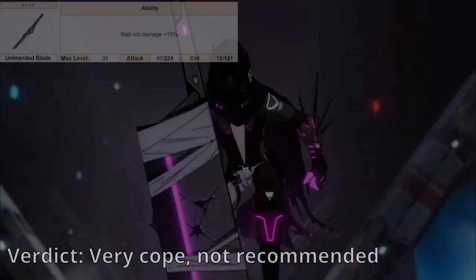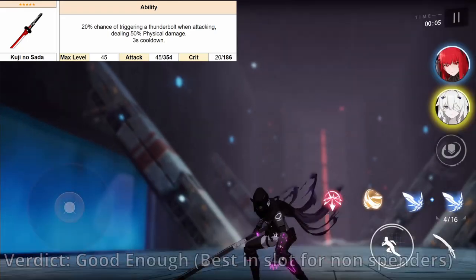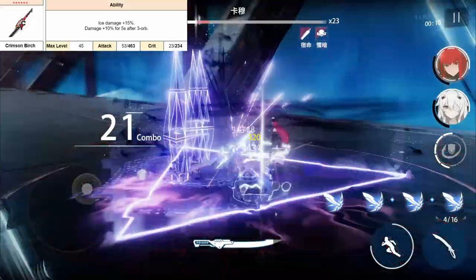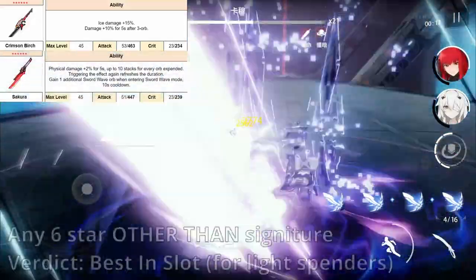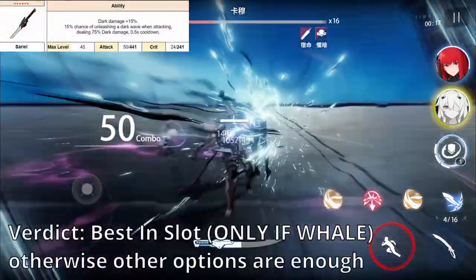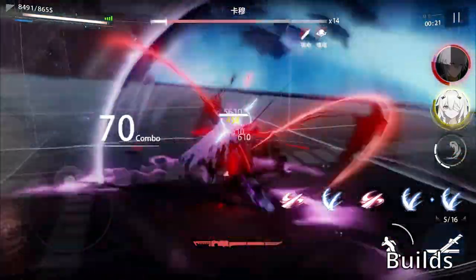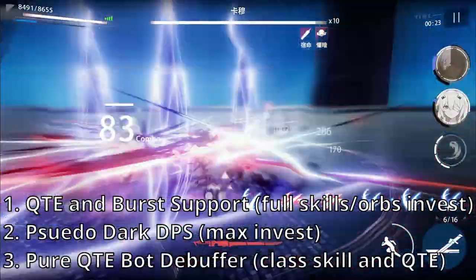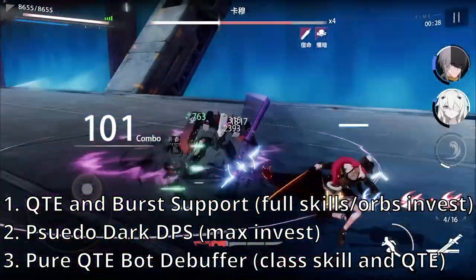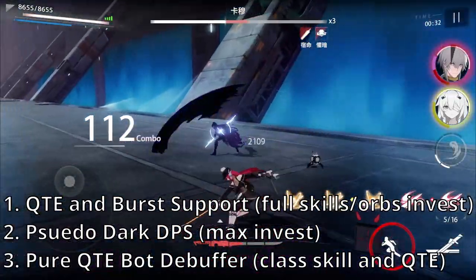As for weapon choices, the 4-star weapon is kind of scuffed, especially since Vera's healing skills scale with attack, so a 5-star weapon is highly recommended for free-to-play. For light spenders, or those lucky enough to pull Crimson Birch for Plume or Sakura for Alpha, Vera can borrow them as a stat stick — they're her best-in-slot outside of her signature weapon, the Serial, which isn't really worth it unless you frequently open your wallet. As for builds, depending on your dark team comp, she's built as either a QTE support sub-DPS, or as a pure QTE debuffer. You will need to fully invest in her kit unless she's a pure QTE debuffer, in which case a class skill and QTE is enough.